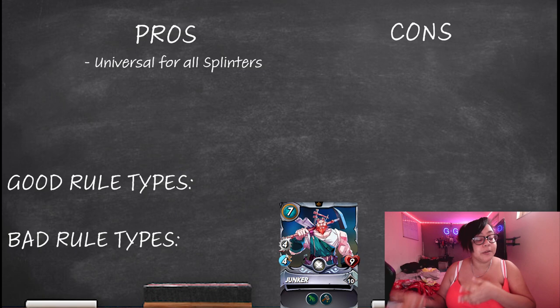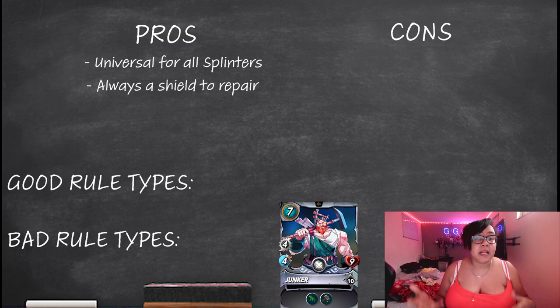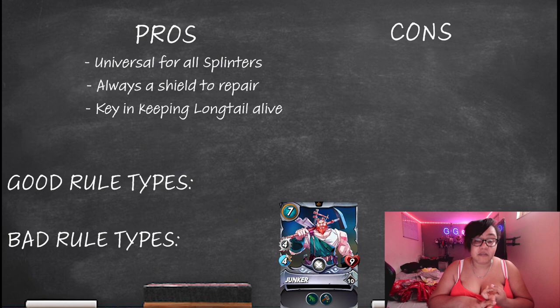He works really well with Grandmaster Ray who gives his team plus one shield. As Light does have a lot of shielded characters, there is always something for him to repair when working with either of them. That's not excluding Green, which also has monsters that give you shields like Queen Micellia. He also works really well with Longtail, keeping her alive, because she has the magic void — meaning range, magic, archery, and melee all have to attack her shields before they can touch her health.